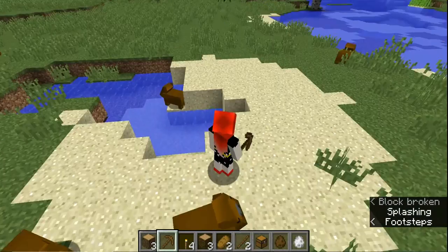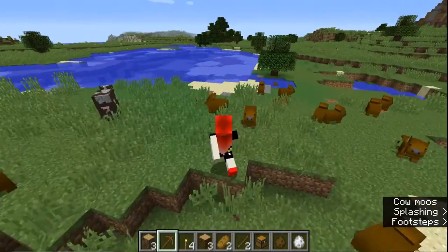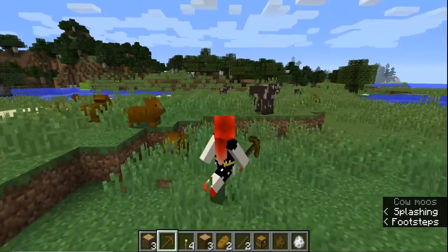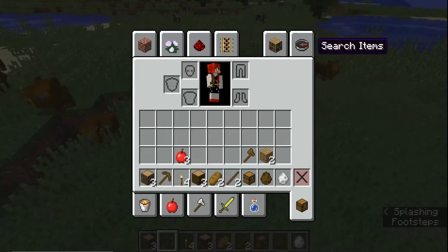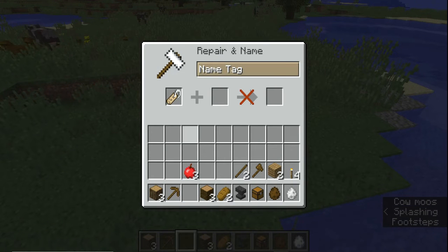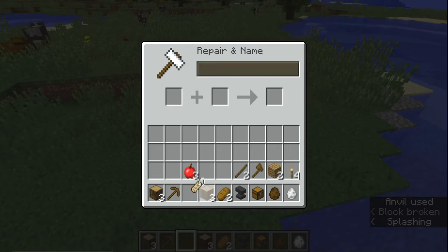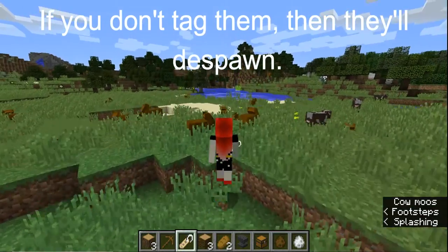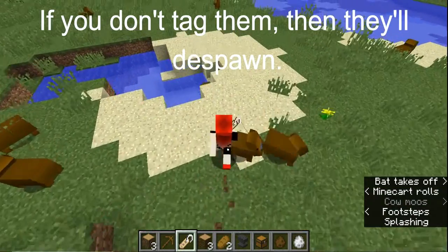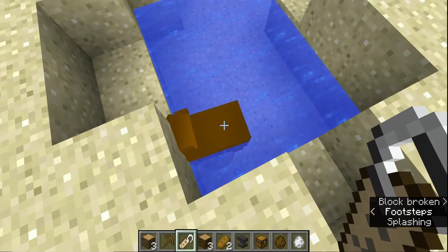Look how cute they are. Look at this one that's stuck in a hole. So these mobs are passive and they eat grass, but you have to tag them. Let's do that right now. I guess we can name it Cindy. Aw, sweetie.